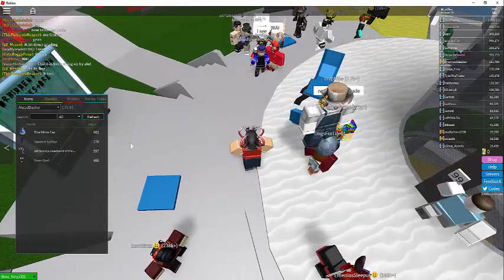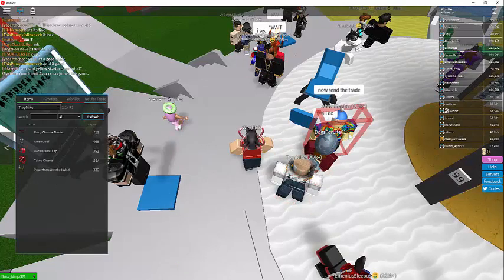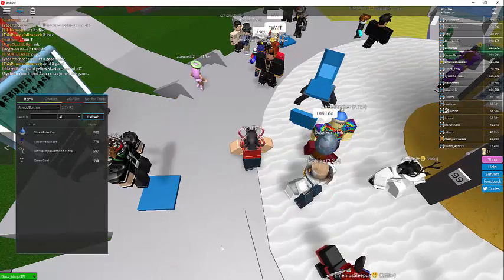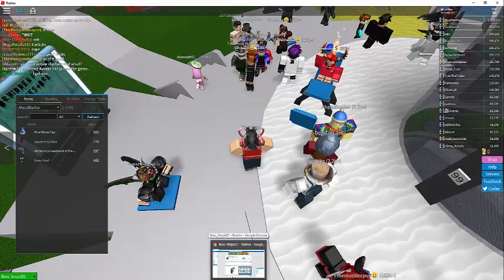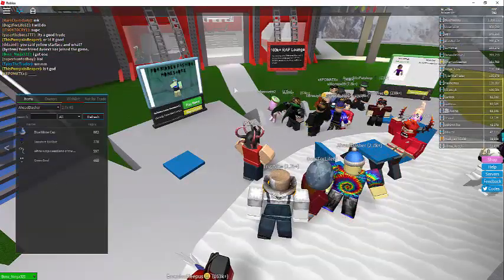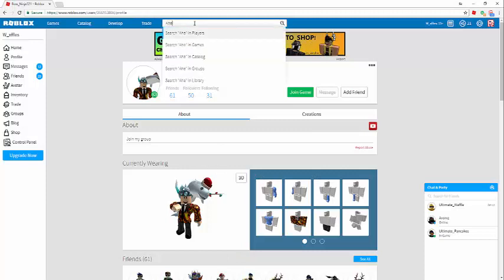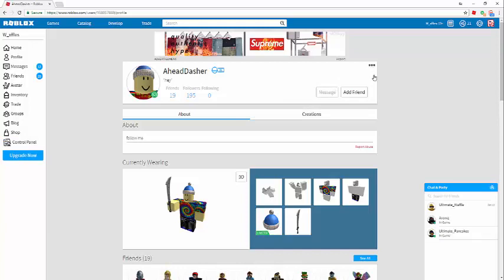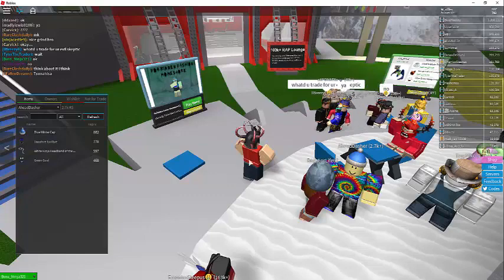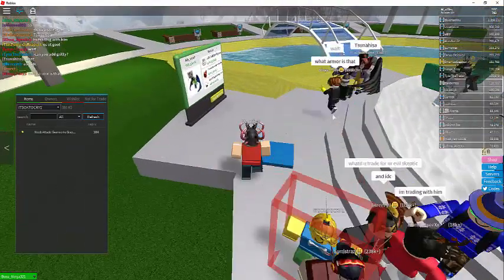Oh, here it is — sapphire evil eye. We're gonna send on that, but items and their RAP do change over time, so that's okay. Also seeing a head dasher here. It doesn't look like we're going to be able to trade that person, so that stinks. I'm not seeing anybody — I mean there's a chill cap, but I don't think they're going to accept.